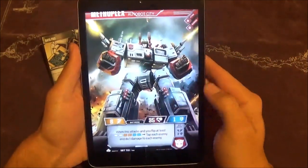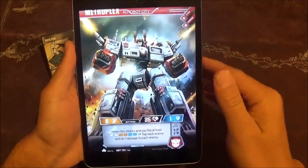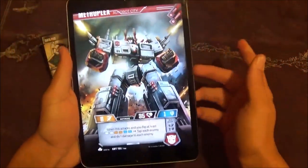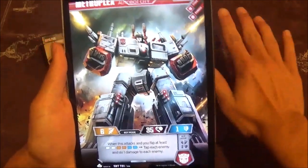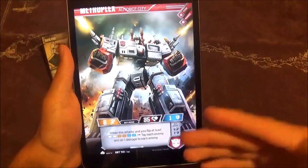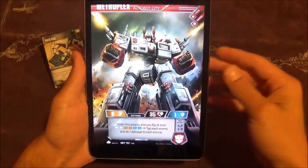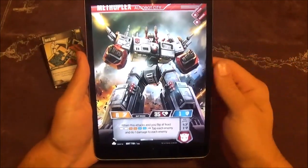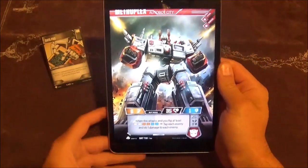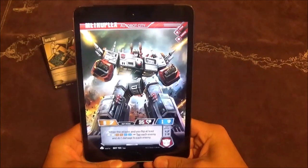Taking a look at him in robot mode, he simply trades one defense for two attack, saving everything else. His robot mode ability is: when he attacks and you flip at least two of each color — white, blue, and orange — you tap all your opponent's enemies and deal one damage to each of them. We were able to see this on the stock image when Metroplex was first revealed, but we didn't really understand it. It just seemed like a generically strong effect. But now that we know he's the only bot you start out with, this makes a lot of sense — because if you're going first, on your first turn, you're not going to be able to deploy anything unless you have like Rapid Conversion or something.